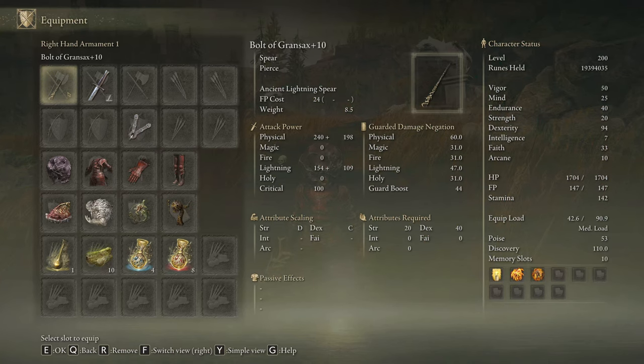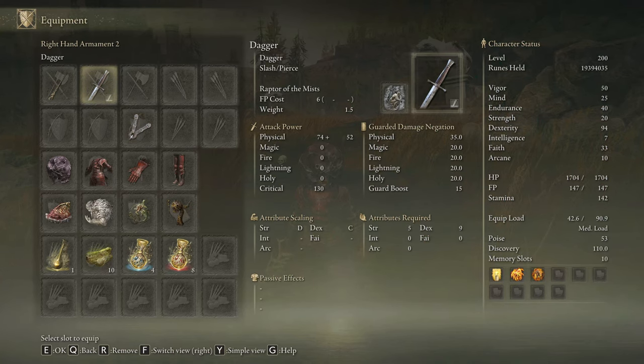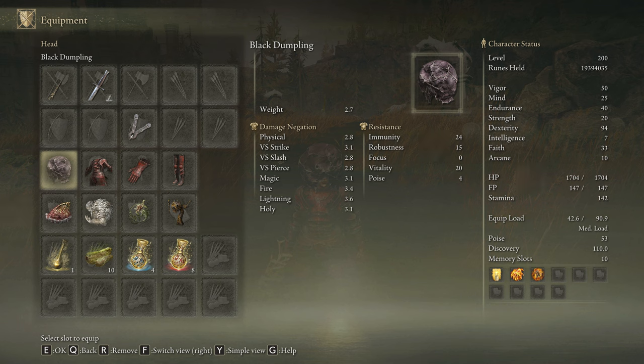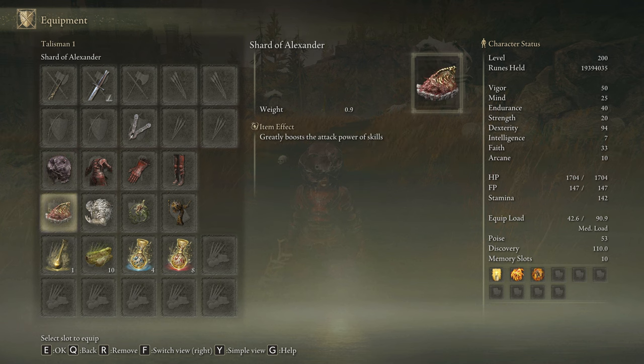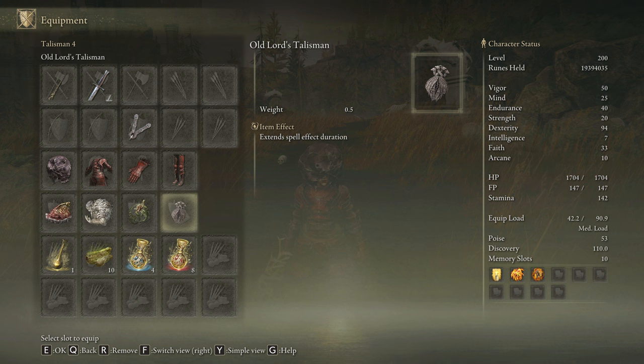Today we are going to use the Bolt of Grandsax on plus 10 and anything we have available to cast our main buffs. We can also use any weapon with the Raptor Optimist Touch of War to easily dodge Radahn's Light Explosion attack or any other difficult attack. We are going to be rocking 3 pieces of the Rakshasa's armor set that will increase our damage by a total of 6%, combined with the Black Dumpling for a 10% damage boost with each Madness proc. The best talismans for this build are the Shard of Alexander, the Godfrey Icon, the Lightning Scorpion Charm, and the Hl Exultation — but we can also use the All Lords talisman when facing boss fights that last longer.